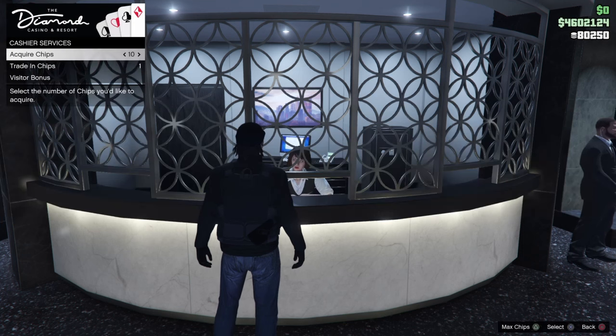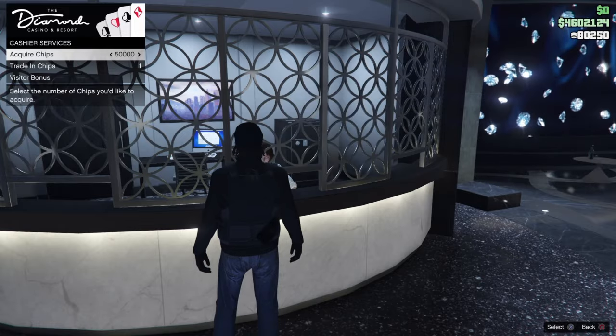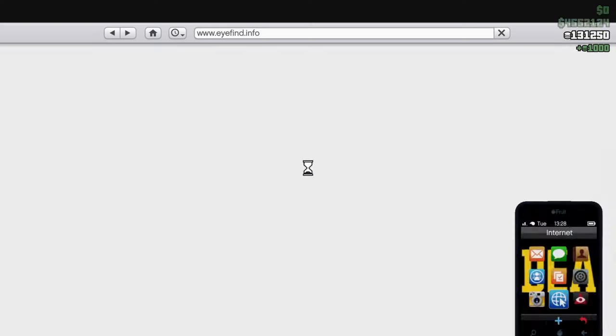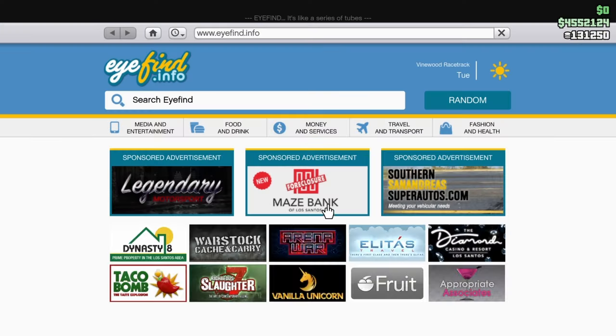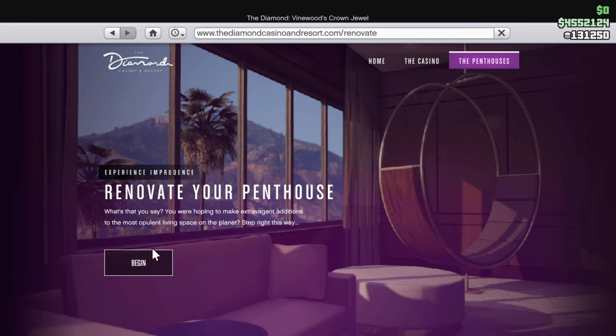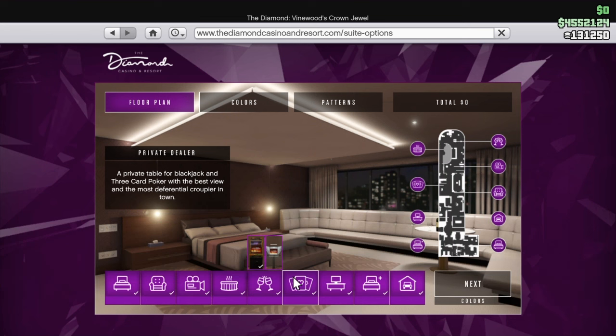For this glitch, you're going to want to come over here and speak to her. You're going to want to get as many chips as possible. The chip limit is kept really low if you don't have a penthouse, so you're going to want a penthouse. It's only a couple million, which might seem bad, but some of my other GTA 5 videos will help you with that. With the penthouse, you're going to want to buy the private dealer upgrade. This will be your best friend.